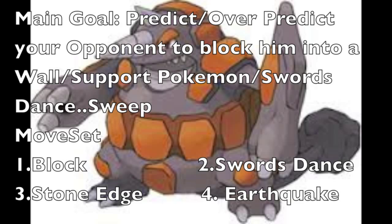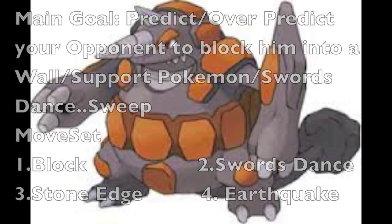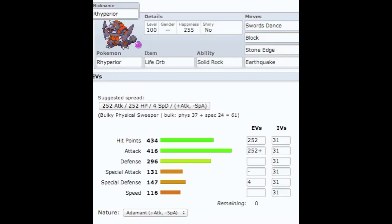Imagine times two from Swords Dance — he's at 800 attack with life orb, that's enormous. With Stone Edge and Earthquake together, they have coverage on almost everything. Those two moves are total coverage together and have a weakness on almost everything. Those are the numbers. Alright guys, that's it for today, peace.